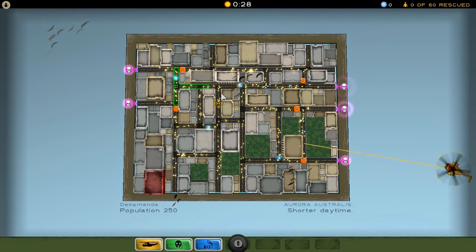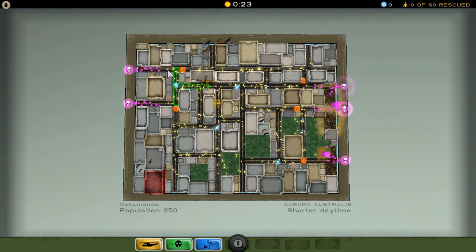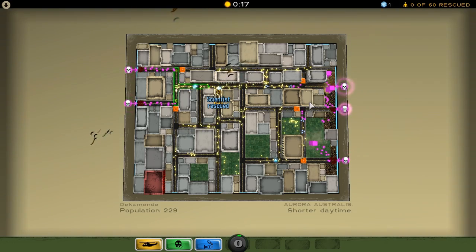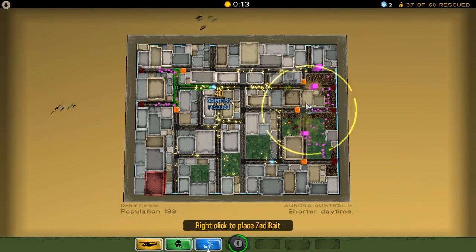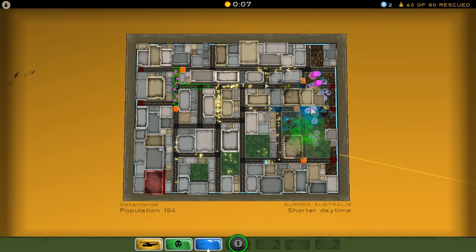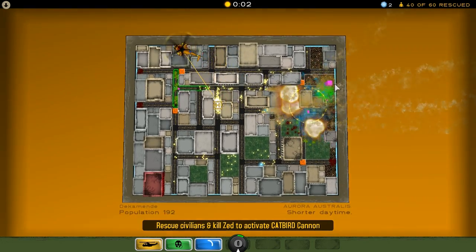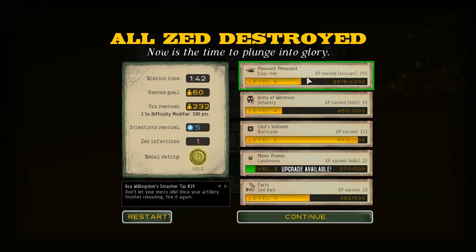Shit on a duck. Alright, here we go. Big guys out of the other side as we knew they would be. He made it - we got a couple of scientists and here they come. We got the Army of Winstons there, and we'll get the Farts in a second. We want to try to get some kills here. There go the mines, and here go the other mines. Let's get the Farts down - we're about to get the Catbird. Oh my god, we can do this! I think we're going to get this. Come on, Catbird. This is going to come right down to the wire. Yes! That's how you do it - that's how you get a gold medal! Fuck yeah. 580 points for that, really good considering that was a level 2. Zed infections won. You sons of bitches, take that.